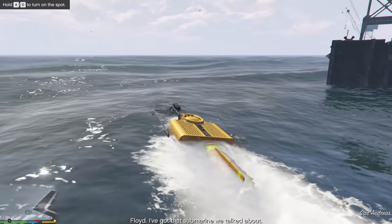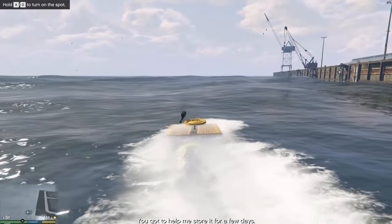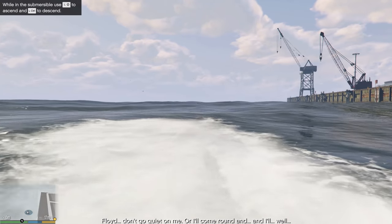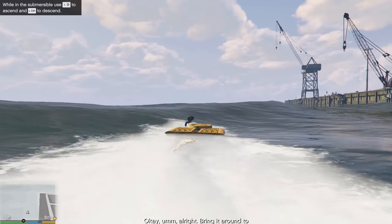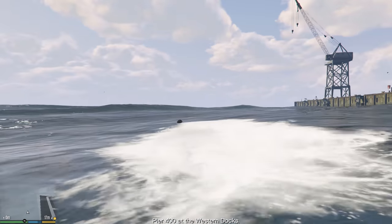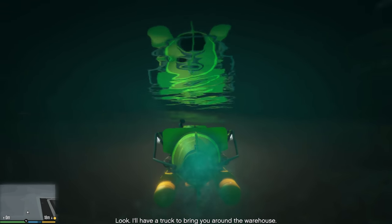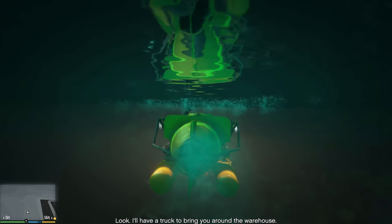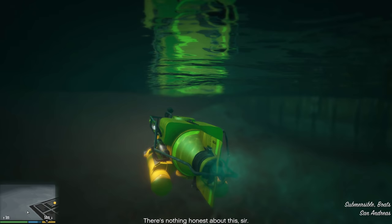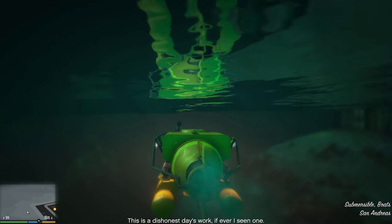Trevor calls Floyd: 'I've got that submarine we talked about. You gotta help me store it for a few days. Floyd, don't go quiet on me or I'll come around.' Floyd responds: 'Bring it around to Pier 400 at the Western Docks.' Trevor: 'On my way. I'll have a truck to bring you around the warehouse.' Floyd comments on doing an honest day's work, to which Trevor replies: 'This is a dishonest day's work if ever I see one.'